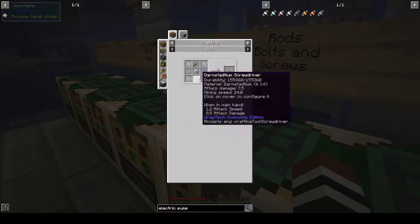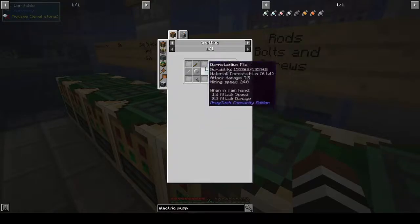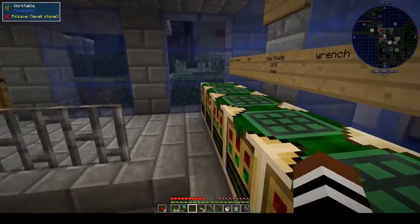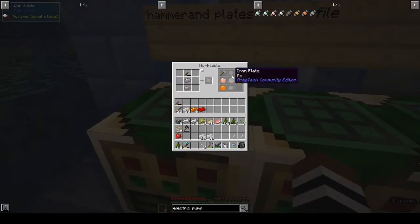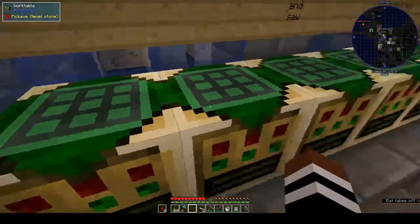The rotor needs a file, a screwdriver, and plates. Tin plates — we already have some tin in here, awesome. Let's make as many tin plates as we can — let's make 16 plates, that should be enough.